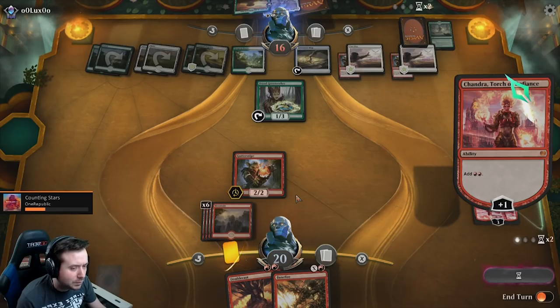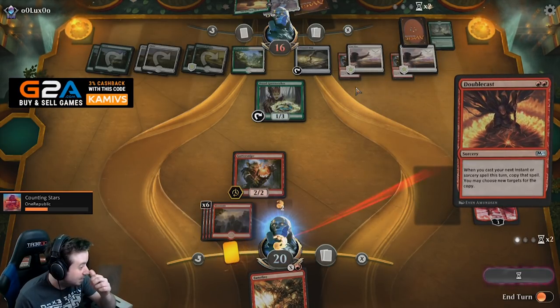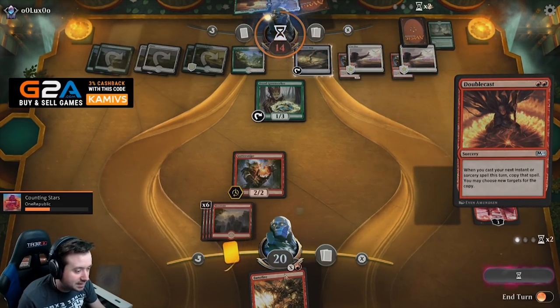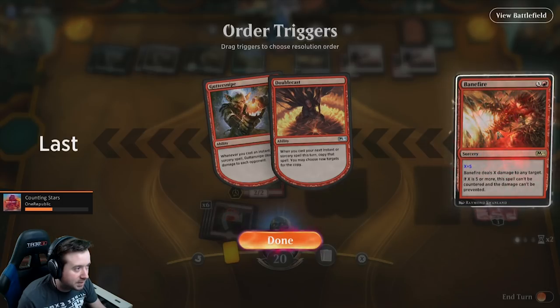That's GG. No, it's not GG. It might be GG. That's GG. Just let it happen, buddy. There's 14 life. Cast it for five — we get the proc from the Guttersnipe on the first Bane Fire.